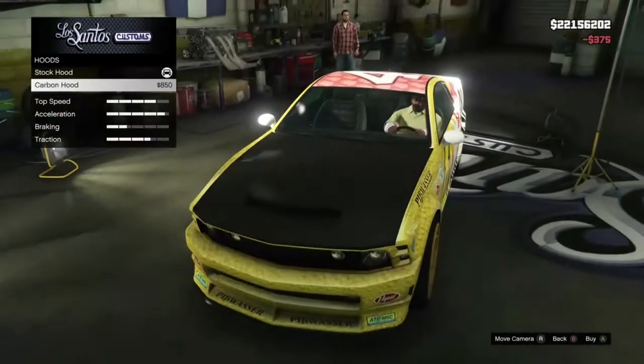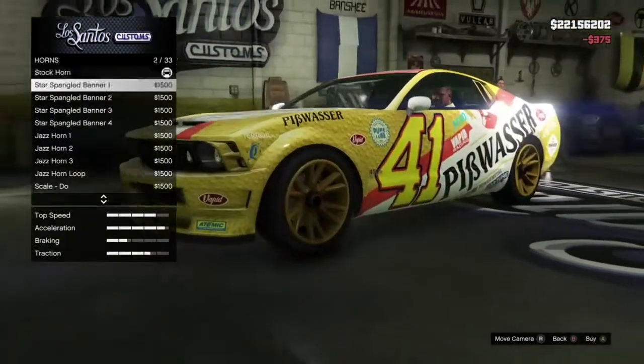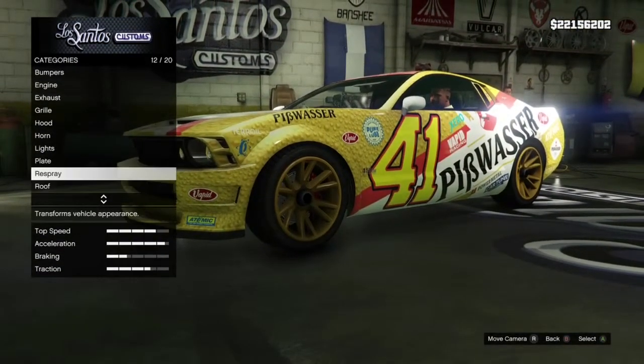Let's put the custom exhaust, because it looks like Need for Speed most of the time. We're not going to do the carbon, because it ruins the stock look. Don't care about the horn.